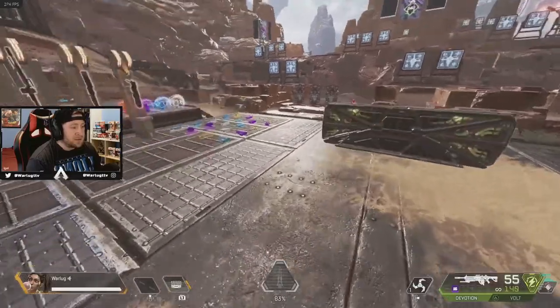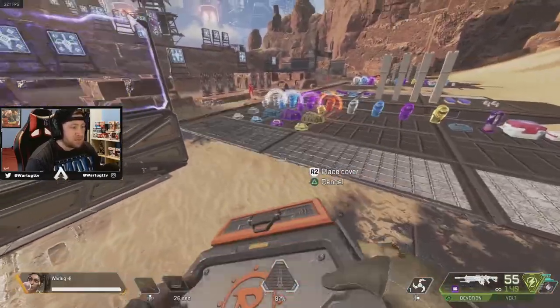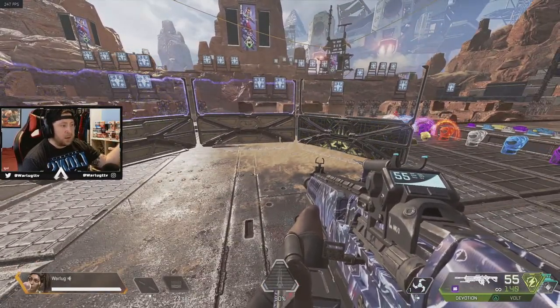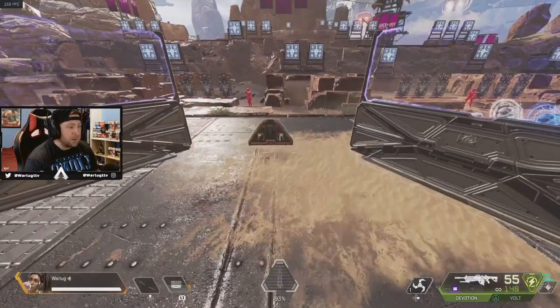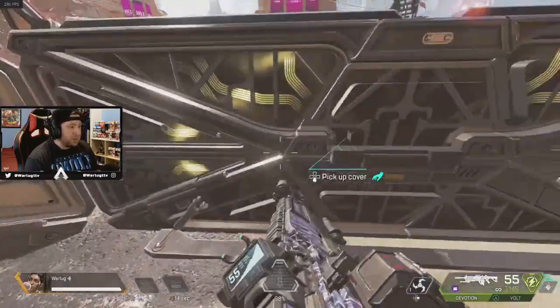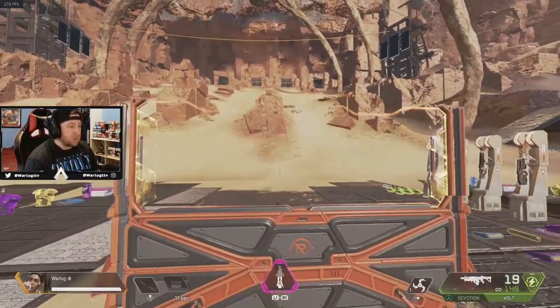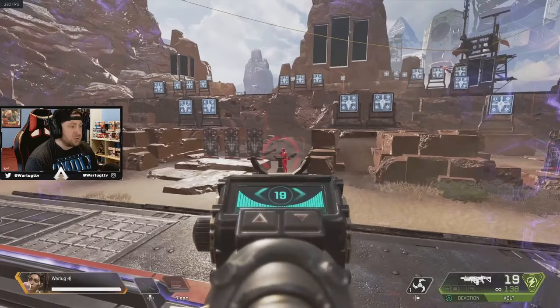Moving on to her tactical — deploying these shields. You get five of them. It's similar to Caustic traps as far as how many you get and how long it takes for them to fully deploy. You can take them down and place them back up. This is really good for hiding behind — you can hop over them. What this does is it blocks incoming shots but amplifies how much damage you do when shooting out.